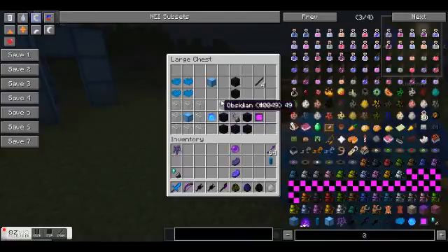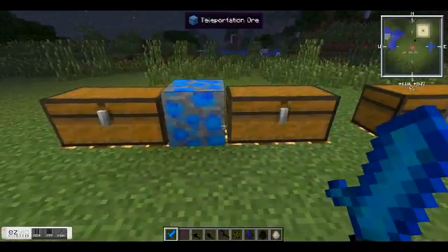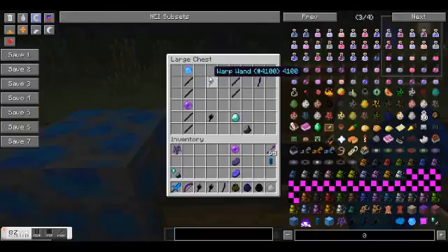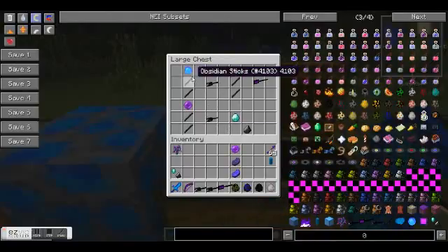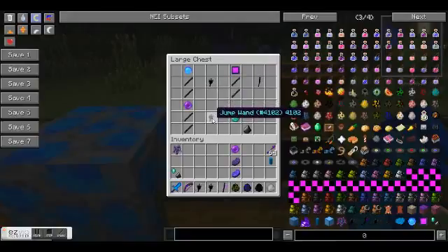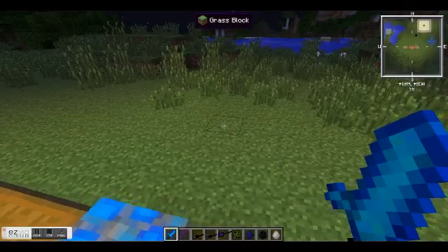You're going to want these 2 items. Now here is where we get to the wands themselves. The first wand is the warp wand — it's just a teleportation orb with 2 obsidian sticks underneath. The portal wand just needs the portal wand top with 2 obsidian sticks under it. And the next wand, which is the jump wand, requires a watching eye and 2 obsidian sticks.